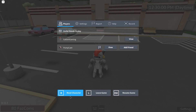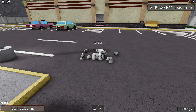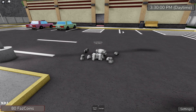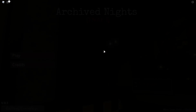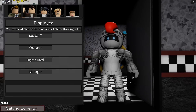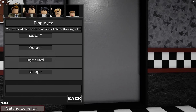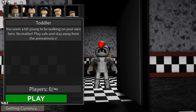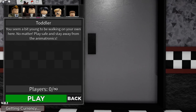Let me show you guys something — watch this. There's like a cutscene in the beginning of the game when you first launch it. And when you hit play you can choose human or animatronic, but look what happens when you pick human. You can pick different ages right here. I'll pick a toddler. Oh hold on, I'm breaking it — wait for it to open.